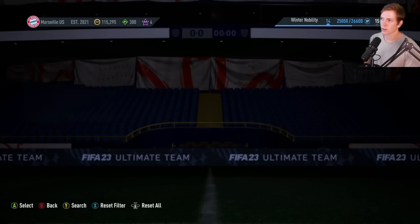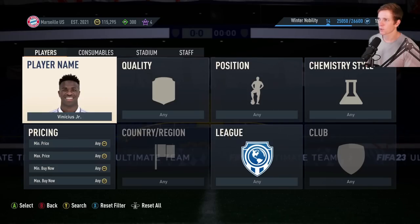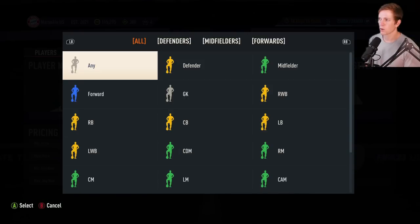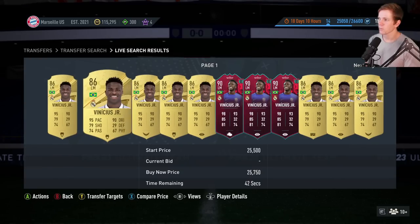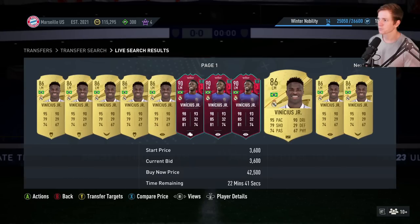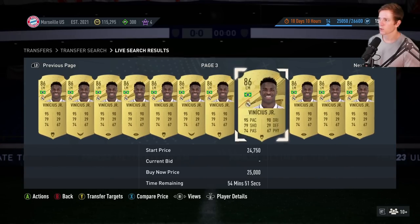One of the top suggestions was to go ahead and pick up Vinnie Jr. — the 86 overall. Is there a left mid version? I know he plays up on the wing, but okay — left mid. Perfect. 23k for that one, so not like crazy expensive, but a massive upgrade on what we've got right now.